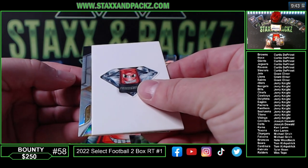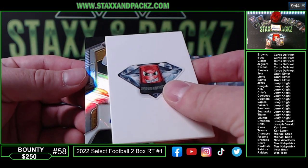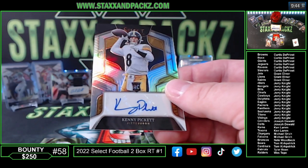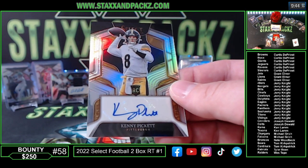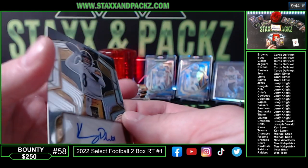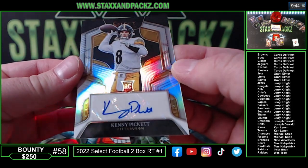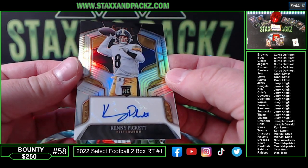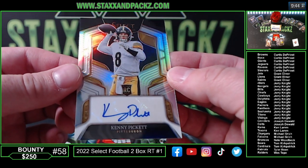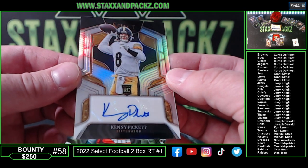Which way are we going here? That looks like it's a quarterback — I think that's Pickett. How about that, Curtis? Let's go son! 82 of 199 on the Kenny Pickett silver rookie. Bang! Curtis hits the one-of-one Herbert gold vinyl out of a personal box and then he's like, give me six bucks in this two-box Select — and here we go buddy. This is what you call being on a heater.